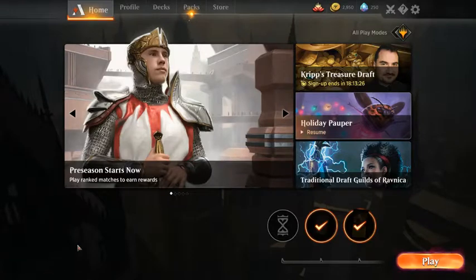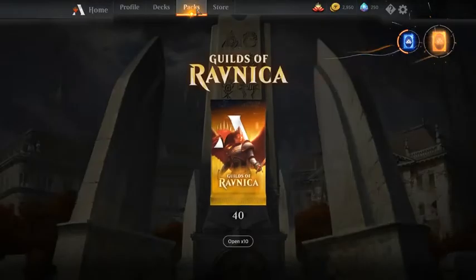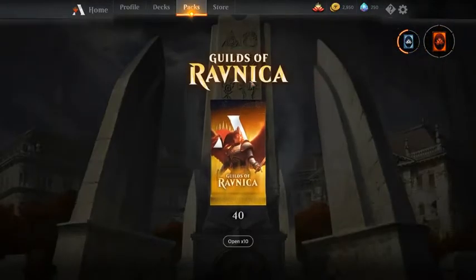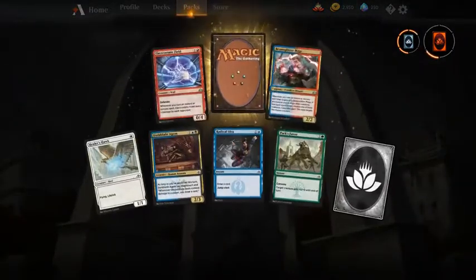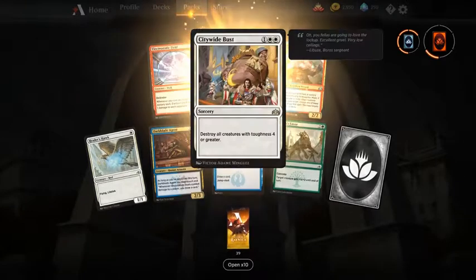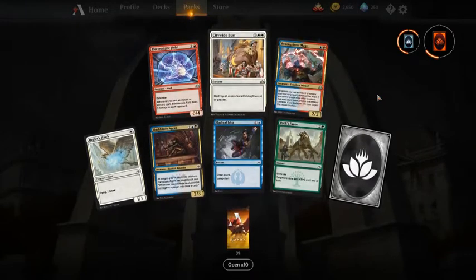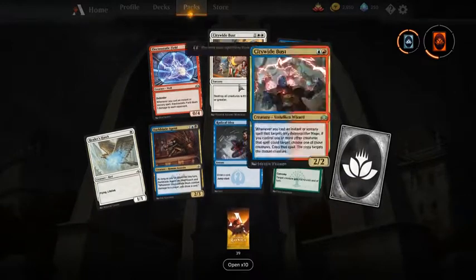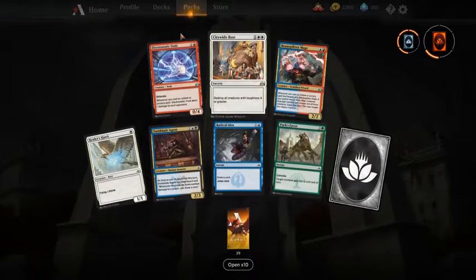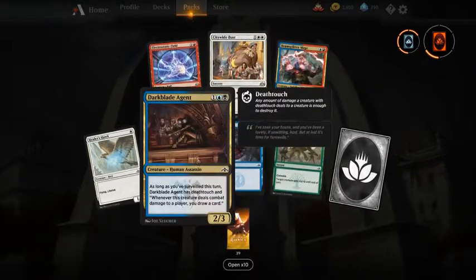Welcome to cracking a Ravnica pack video. We have MTG Arena here with 40 packs to crack — 40 Guilds of Ravnica packs. So let's start cracking. Our first booster has Citywide Bust, not a very good card. It's fringe playable. If it was a draft, the card I would pick first pick is probably Electrostatic Field, otherwise Healer's Hawk or Darkblade Agent. This is also a good limited card.